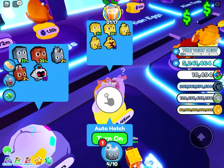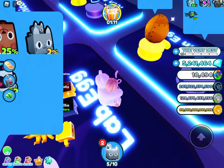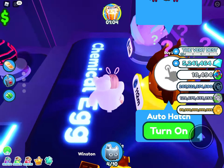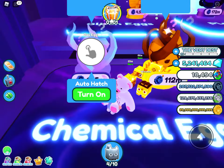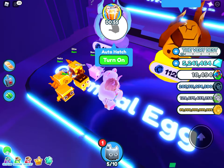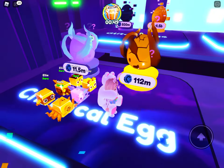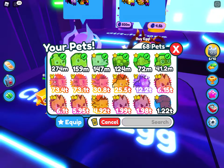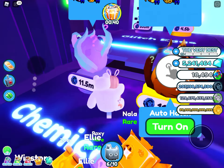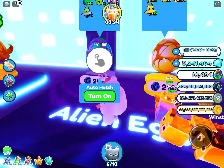The lab egg gives me a reverse cat, then a golden reverse dog. These are getting weirder by the second. Now the chemical egg — a blurred axolotl, and a golden blurred bear. Yeah, these are getting creepy. I don't need those, but I can fuse these at the end of this.